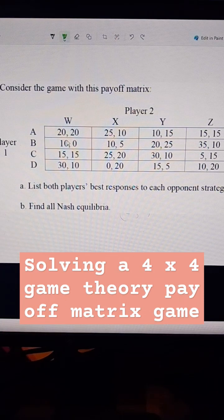We're going to quickly solve this four-strategy simultaneous play payoff matrix game. The first number in each of these boxes is the payout that belongs to the left player, which is player one. And the second number in each box belongs to player two. So let's quickly do this.